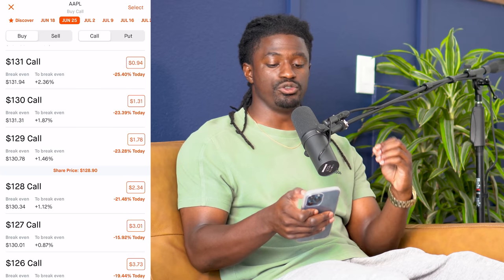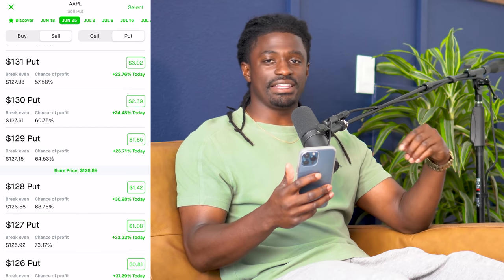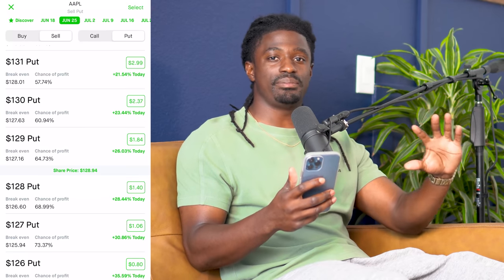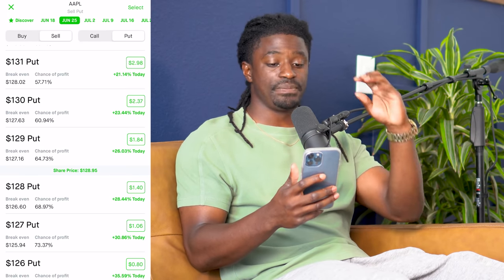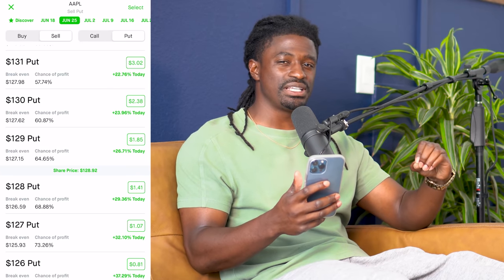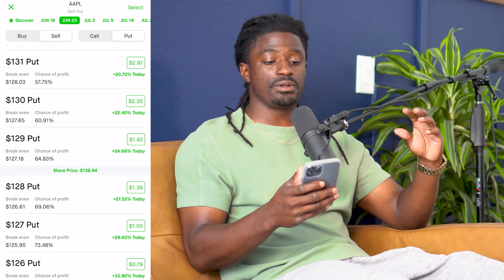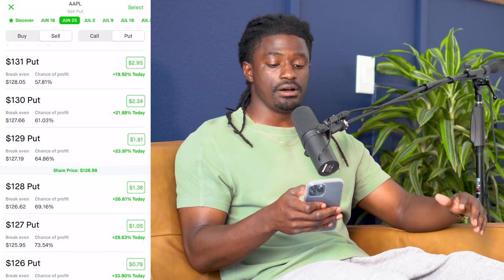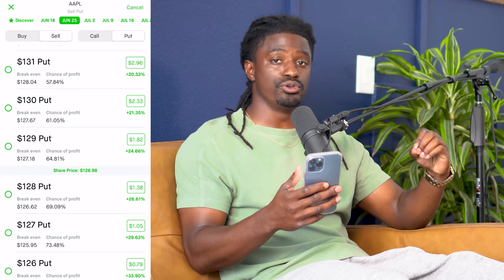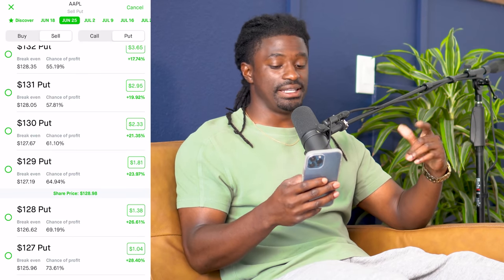Make sure it says 'put' and not 'buy call' or 'sell call' — switch over to put. The first thing we're going to do is sell two puts, which means we're saying we're going to buy 100 shares of Apple at a given price at a given date. We want to go over to sell puts and hit the select button at the top, which will give us the right to pick multiple prices. Right now Apple is at an even $129, moving between $129 and $128.98.